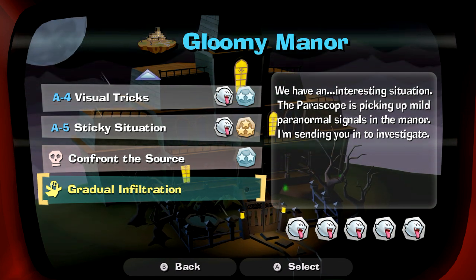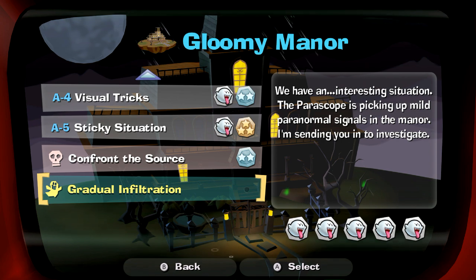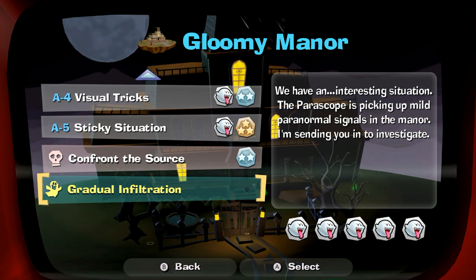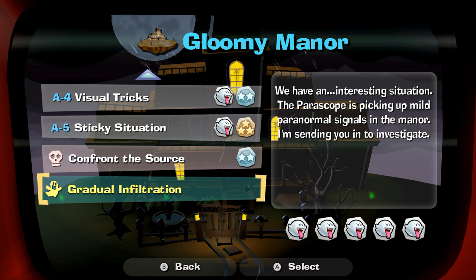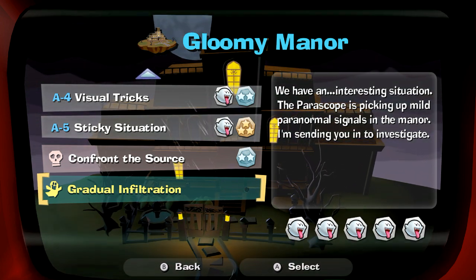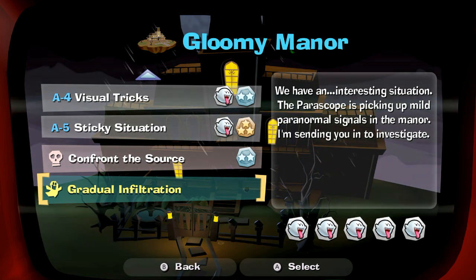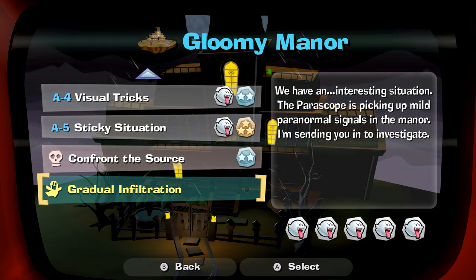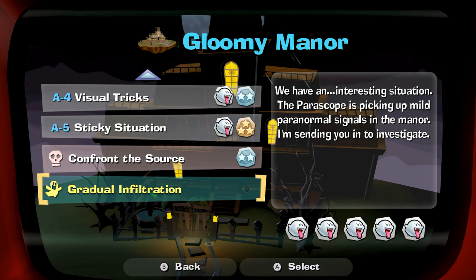We discovered the first Possessor Ghost, which has the ability to possess other beings. And we got the second Dark Moon piece. In this episode, we're going to be doing the bonus mission that unlocks when you get all the boos in a mansion. And the first one we have is Gradual Infiltration.